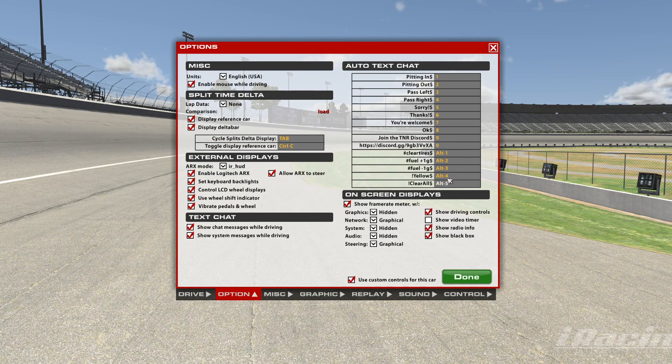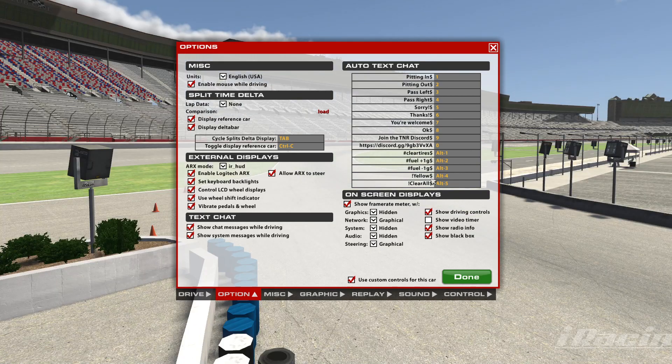In order to use a command, iRacing uses either the pound key, or the hashtag, or whatever you want to call it, and then a dollar sign to finish your command.